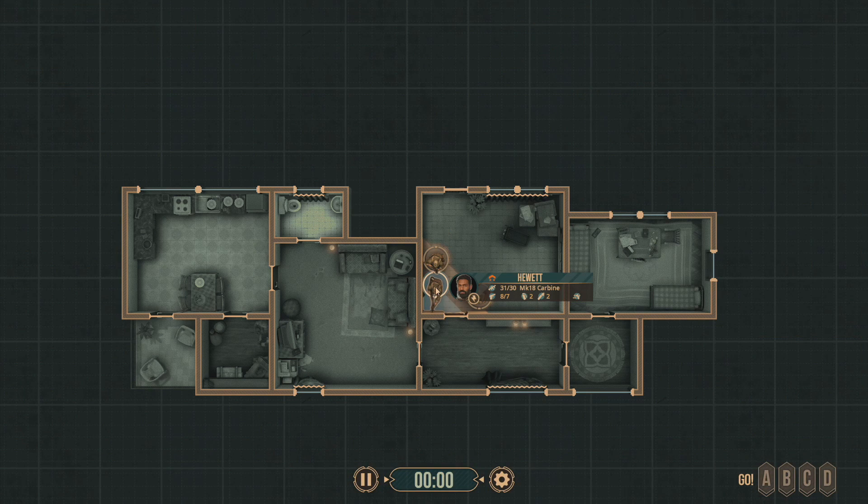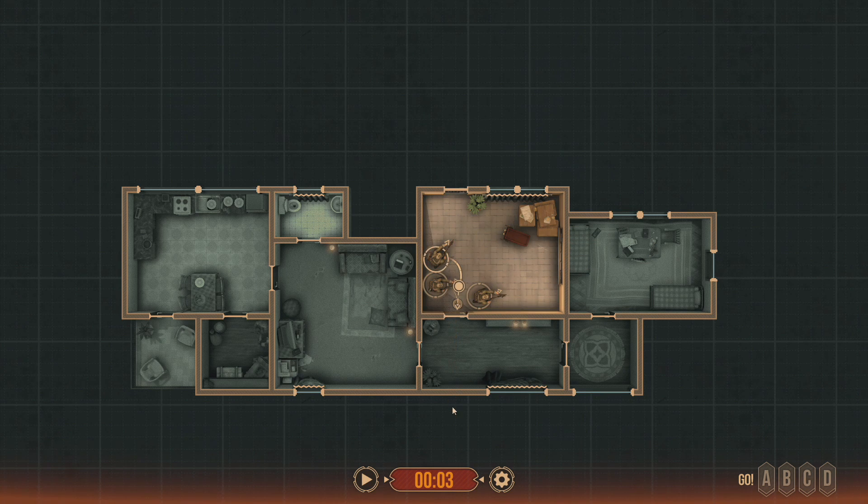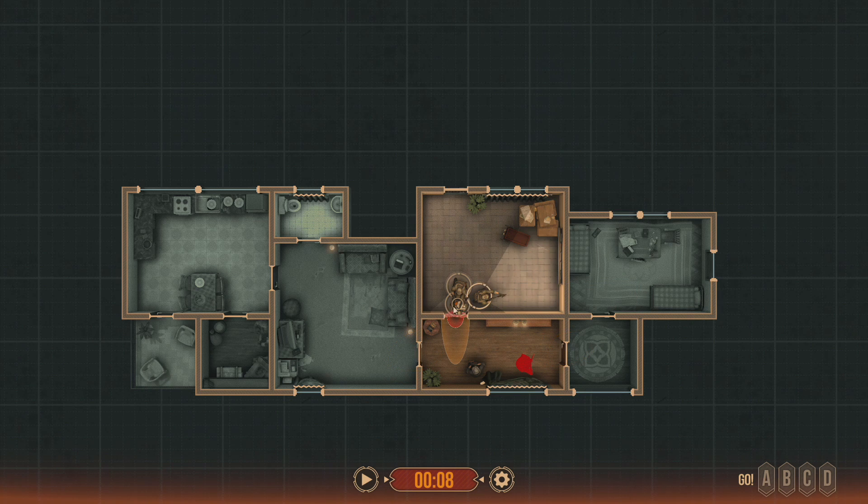First things first, we assume that everything is clear here. We are going to cam this and give him a buddy. You always want to have security on the door that you're either placing a slap charge on or camming, because you never want someone to just open this door and cap your guy in the face — not optimal. So we have two guys in this immediate vicinity. We have a closed door here and a closed door here, and we're going to transition to a slap charge. Sox, you're looking the wrong way there — maintaining security on the door, just in case someone decides to open it.